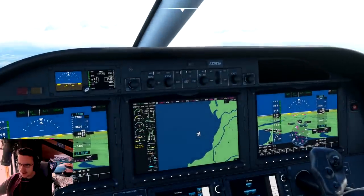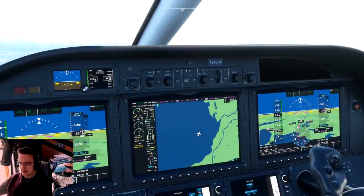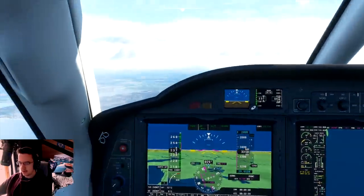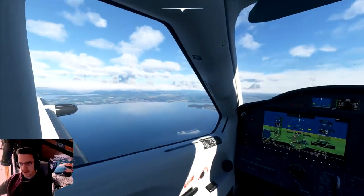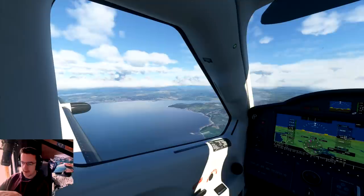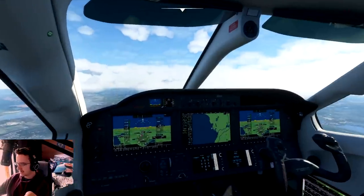The weather right now is actually what the weather is like in real life — that is really weird. Air Alpha, please expedite your climb to 6,000 feet. We're not doing it; we want to go down, not up. At the minute we're flying at about 3,500 feet. We actually want to be going that way, out that window, so I'm going to turn the heading left a bit.